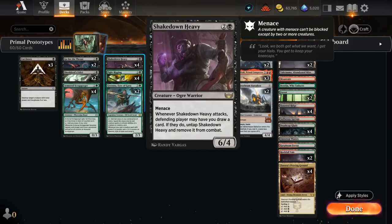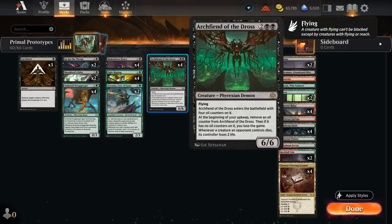We've got Shakedown Heavy as the cheapest enabler — 3 mana, 6/4 — where the opponent can decide to let us draw cards instead of taking damage. We also have 4 copies of Archfiend of the Dross, a 6/6 flyer that can drain the opponent for 2 when their creatures die. It does have a small drawback: sometimes we can lose the game to our own Archfiend if we run out of oil counters, although that doesn't happen very often.